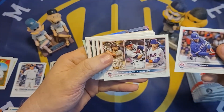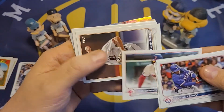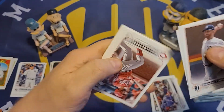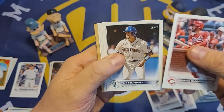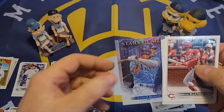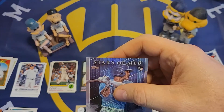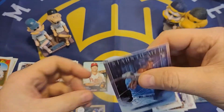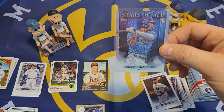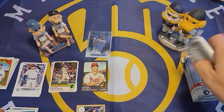The first blaster pack: Curtis Terry rookie card, National League home run leaders, National League ERA leaders with Corbin Burnes, a Yankees card DD Gregorius, Spencer Turnbull, Randi Rosario, Mike Minor, Eugenio Suarez, Tom Murphy, Brendan Rogers, Chris Archer, a 1987 design Trey Turner. And we got a Stars of MLB Wander Franco rookie card — that is a nice one! Very happy to get that, putting it in a sleeve right away.